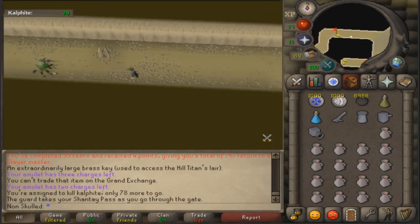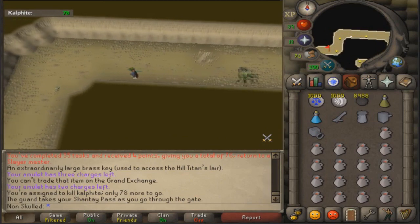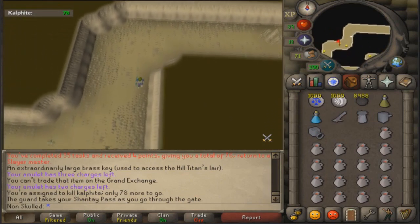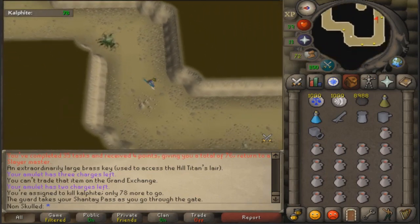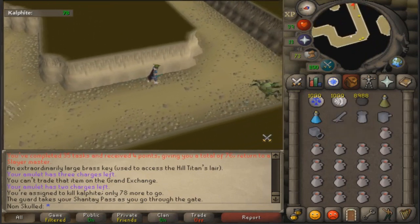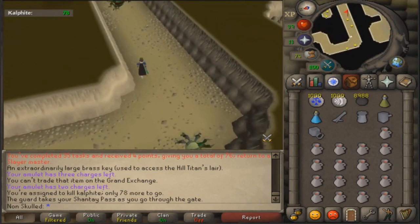Just around this corner there should be a level 80 Cal'fite which will attack and poison you. The antidote++ lasts around 10 to 15 minutes which is really good. Looks like someone's already in my world.